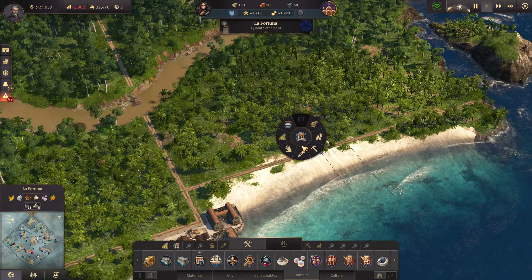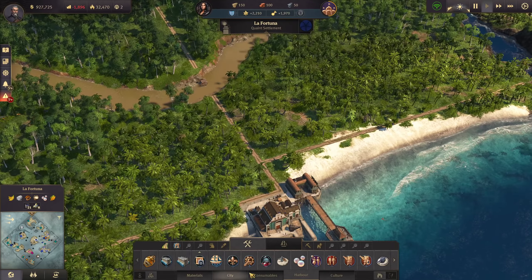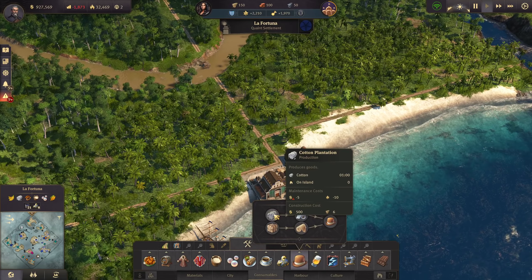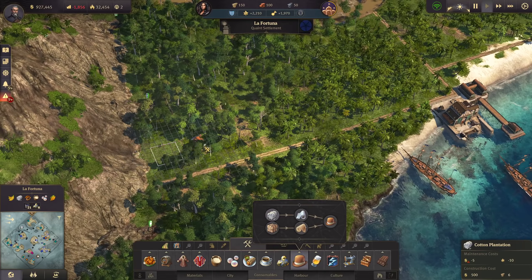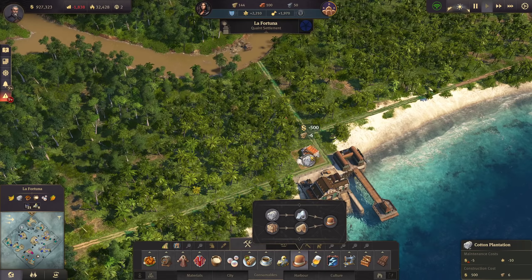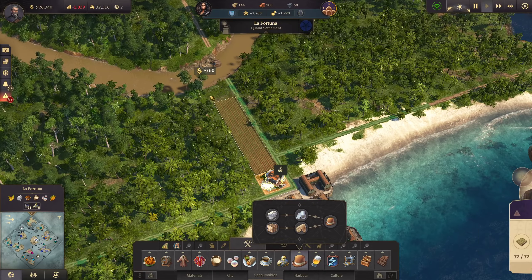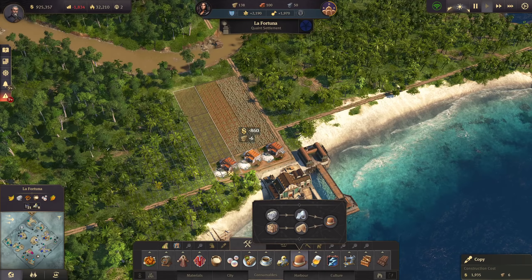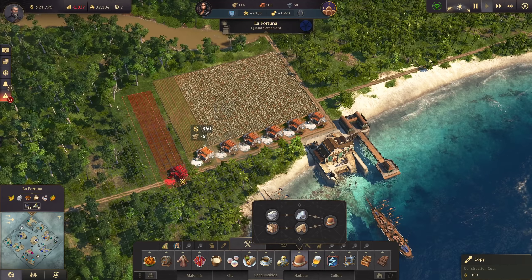Now let's find where to start - where are my cotton farms? There they are. Cotton plantation costs me some farmers and timber. Let's start right here in the harbor. 72 farm fields that we actually need - that's easy, so we can place a lot of them here right away.